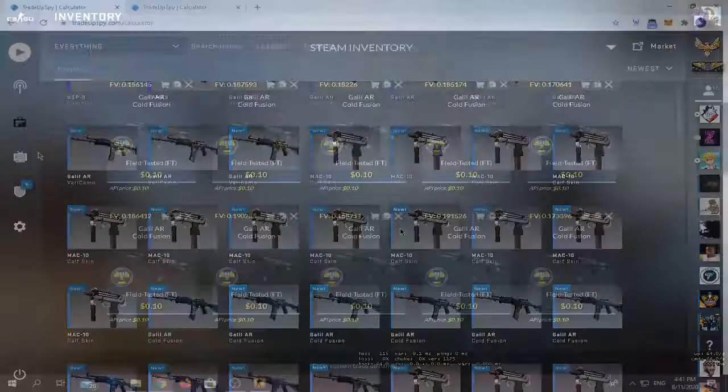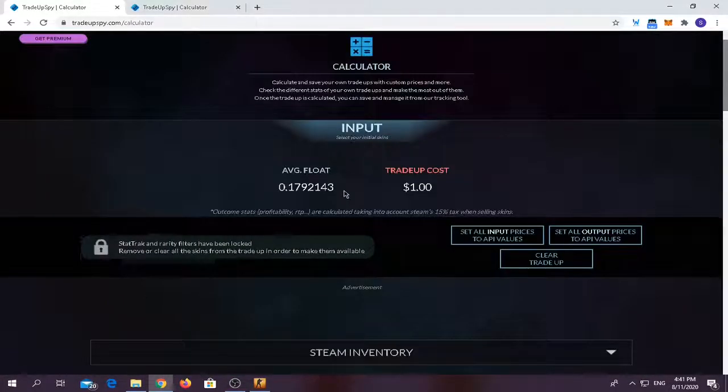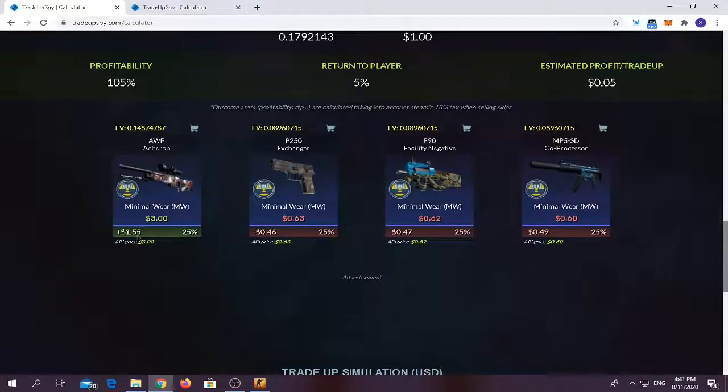Let's start with the second trade-up. For the second trade-up, it was kinda hard to find the inputs for it. It takes quite a bit of time just to find the inputs because you need to find them at below 0.18. You have to use around 10 2018 new collection skins at field-tested condition. Average float should be below 0.18. Trade-up costs only $1. You have around a 25% chance of 2.5x your money — doubling and quite a bit more — where you will lose around 50 cents on the remaining trade-ups. Let's try to hit the Akron or Asher.